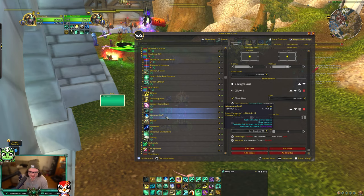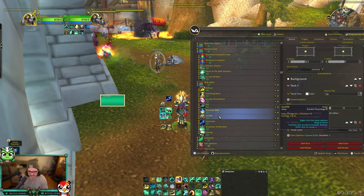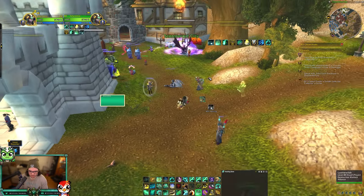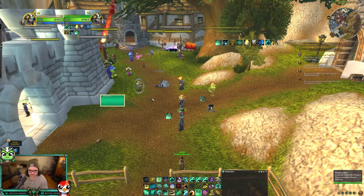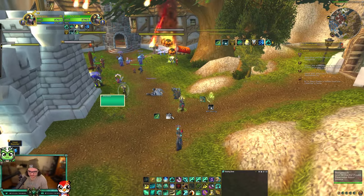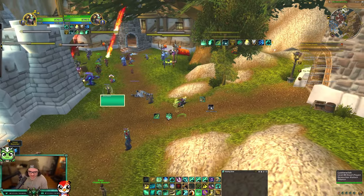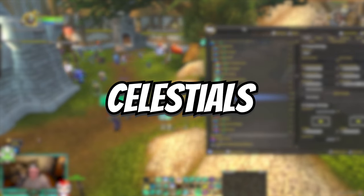Mana Tea buff — we went over that, it's just your stacks with a Mana Tea countdown. Vivacious Vivification — this is a countdown from 10 seconds. I think this is going to be really important for PvP. It's green when you have it, then desaturates to black and white when you press it or when you don't have it, and then the countdown starts again and just keeps going over and over again.